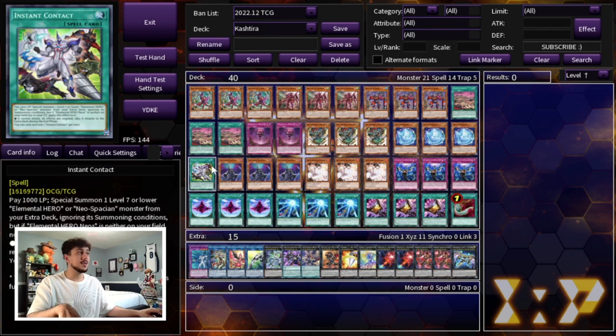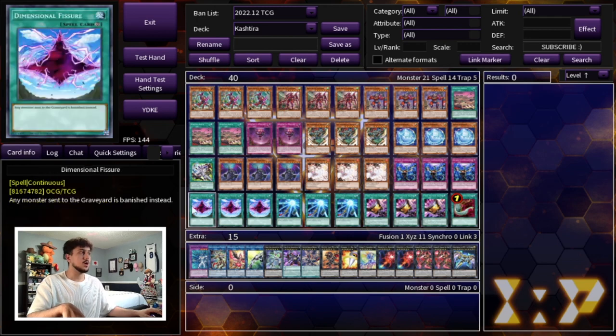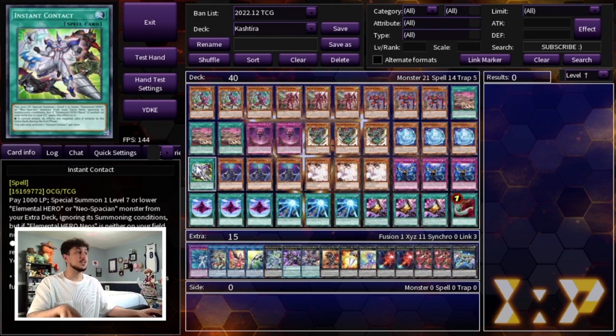One last extender we're playing is the one Instant Contact. The reason we're playing Instant Contact is because Aqua Neos is a level 7. Flare Neos is also a level 7, and Neos Knight is a level 7 as well. The reason we prefer Aqua Neos over Neos Knight is because Neos Knight is a light monster, so it gives your opponent something to use for a Bestial material to get a body on their field. Aqua Neos plays around the whole Bestial thing. Flare is a fire so you can play Flare as well, but Instant Contact is another level 7 extender for you.